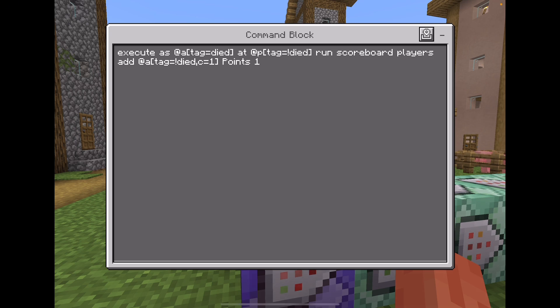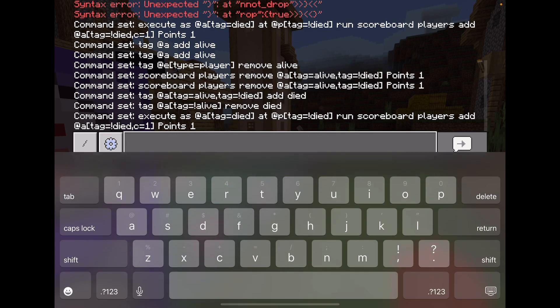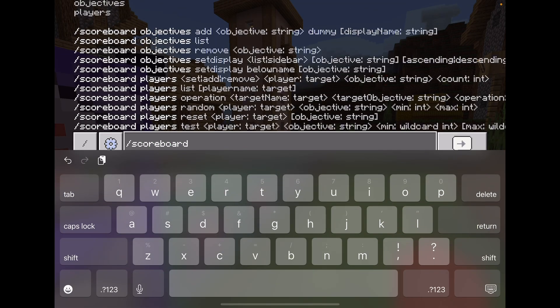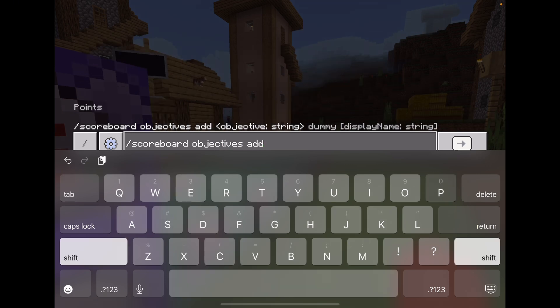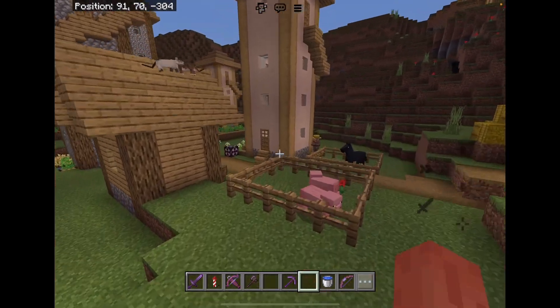So: execute as @a[tag=died] at @p[tag=!died], then run scoreboard players add @a[tag=!died] c=1 points 1. The 'points' is actually my scoreboard, so like: /scoreboard objectives add points — you can make it anything you want, I just did 'points' so that it's easier.